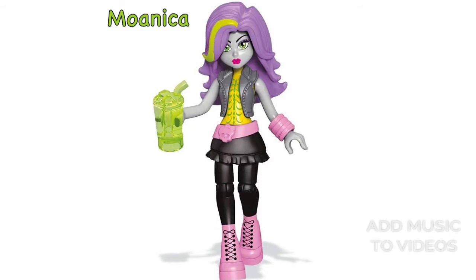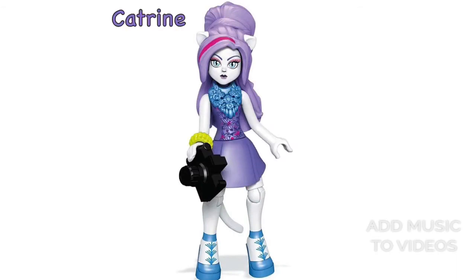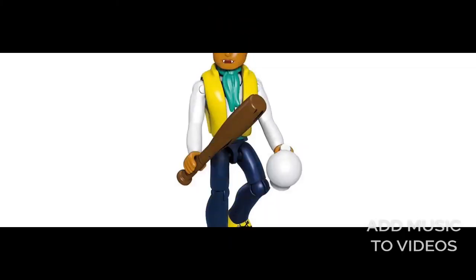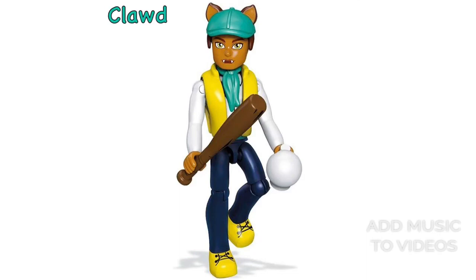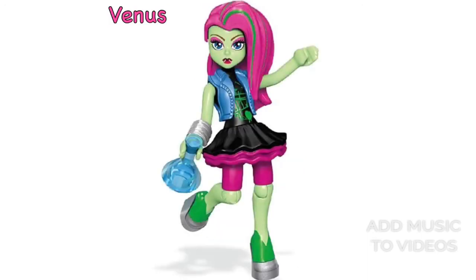I feel like they make their accessories a bit too big — my only complaint. Like, this camera in Catrine's hand is huge, and look at the ball that Claude is holding; it's like the size of his head. But other than that they're really nice. I believe this is wave four, though I'm not really sure since I usually don't get the Mega Bloks unless I'm getting Ghoulia and Venus.